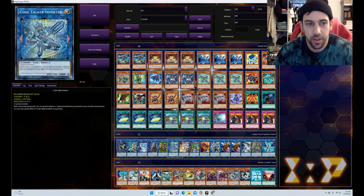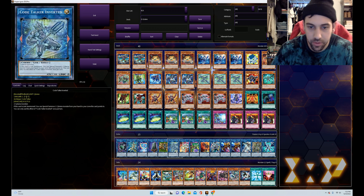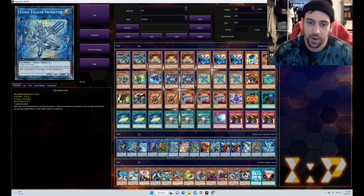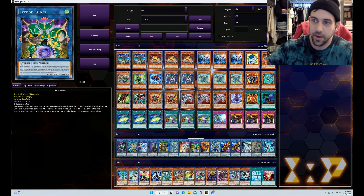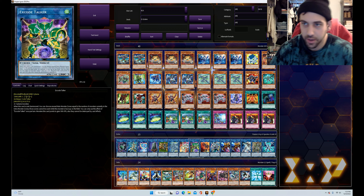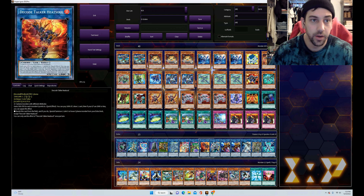For our Code Talkers: the one Code Talker Inverted can special summon a Cyberse monster from your hand to a zone it points to, which is pretty useful, and it's Light so it would search your Backup Secretary or Circular off the Codec. The one Encode Talker is in here only because it's another Light Code Talker — you could probably cut it since you already have your Light target. For turn two it'd probably still be better to play two of Inverted rather than Encode. The one Excode Talker is the only Wind Code Talker, so we have to play it — when summoned it can shut off monster zones up to the number of extra monster zones occupied, so it can shut off one zone.